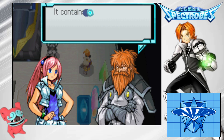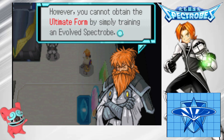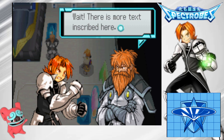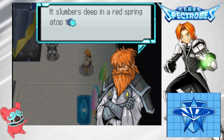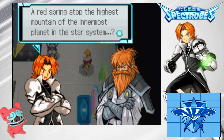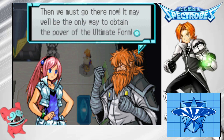I believe it's a relic crystal. It's an extraordinary item — it contains information about methods for summoning the ultimate form spectrobes. The ultimate form of a spectrobe is the final stage of its evolution. However, you cannot obtain the ultimate form by simply trading an evolved spectrobe. The key to the ultimate form is a dynamic and powerful one that lies sealed in a gem called the Geo. A Geo? Where am I supposed to find one of those? Wait, there's more text inscribed here. It says the Geo with the power to call forth the ultimate form is called the Flame Geo. It slumbers deep in a red spring atop the mountain of an innermost planet. You have to take the relic crystal to that spring to obtain the power locked within the Flame Geo.